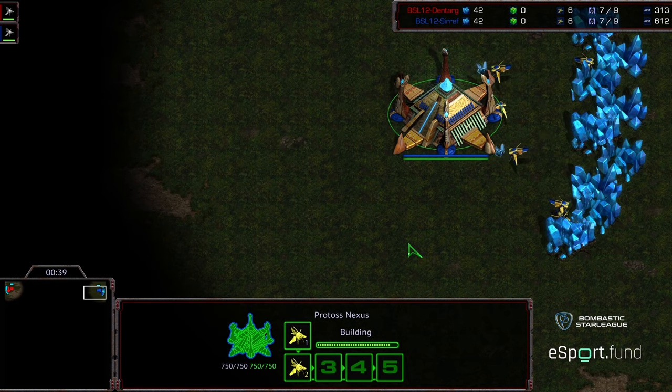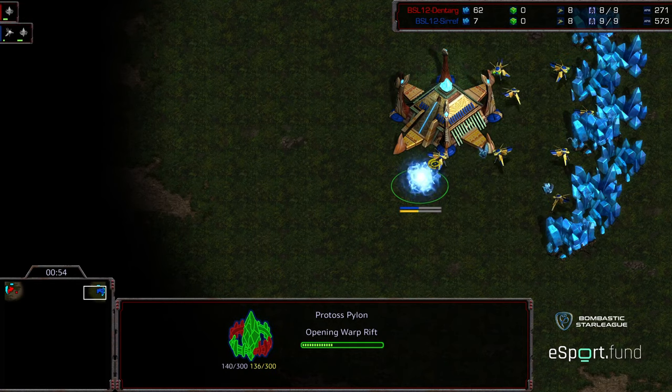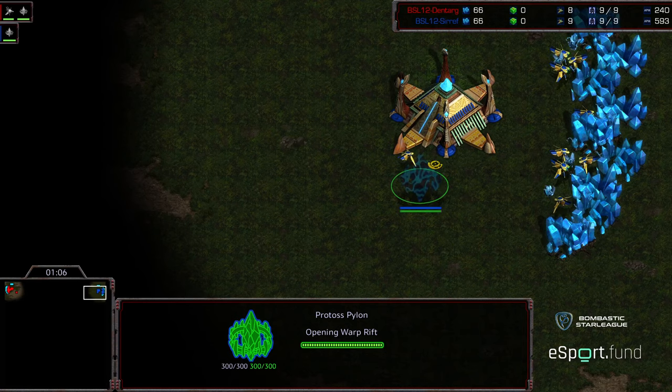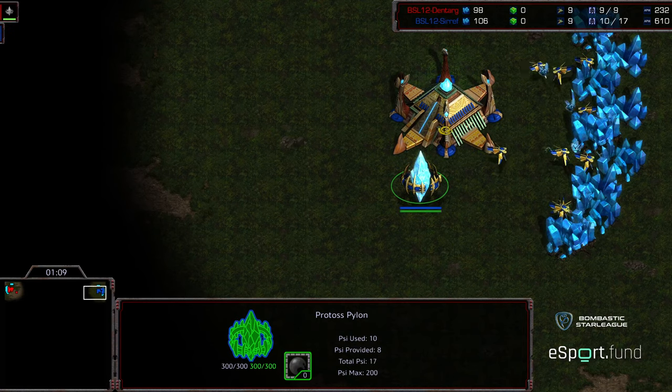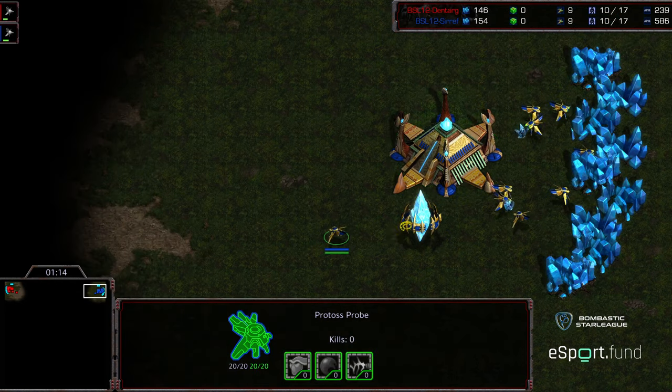It's kind of interesting because I've seen a lot of double gate attempts on Eclipse. I'm wondering what the logic behind different players is as far as cheese goes, because on 4-player maps the cheese is less likely to get scouted, but you have more risk because you don't know where your opponent is. On 2-player maps you know where your opponent is, but scouting information is much easier to obtain. It seems like there are advantages and disadvantages. I would expect it to be more popular on rampless maps in particular.